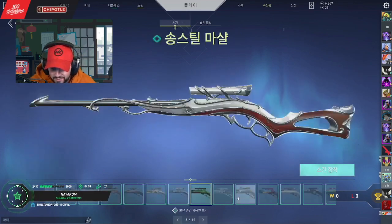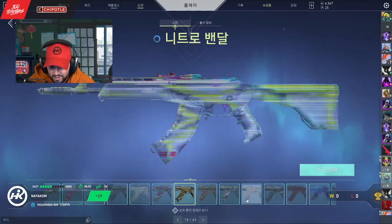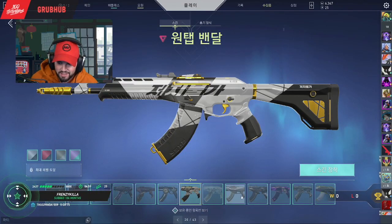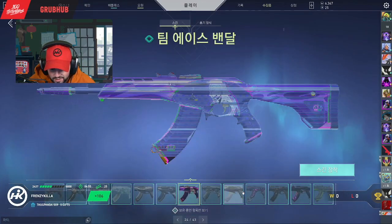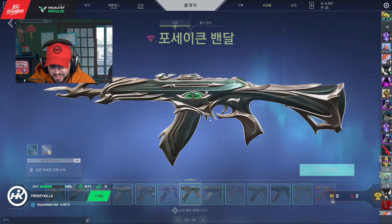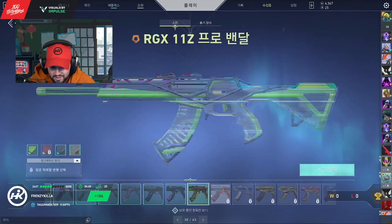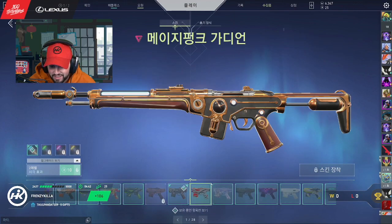Nyakom with a tier one, the 29er. What vandal matches this though? Don't you dare say... Frenzy killer with the tier one, the hundred and sixer. Don't you dare say the forsaken — this thing is ugly. And it's cringe. Yeah, now that kind of matches.